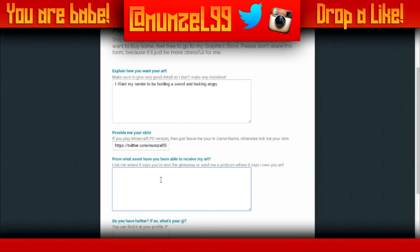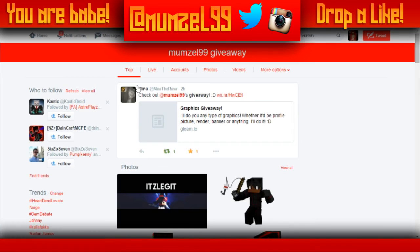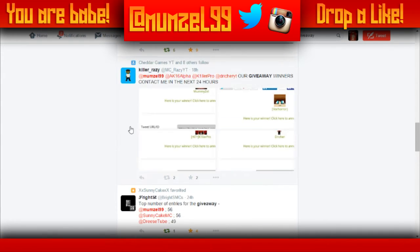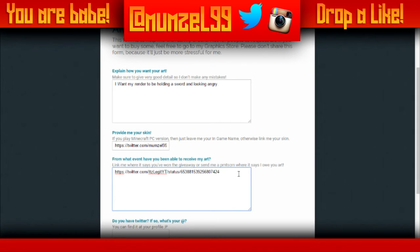Then there's the section 'From what event did you receive my art?' — I probably should make this more clear, because if you don't read this you won't understand anything. Basically, all I want you to do here is link me the reason why you deserve it — in this case it would be a giveaway. So let's say this tweet is a giveaway — you copy the link and paste it in. This is basically proof so that I know you legitimately deserve it.